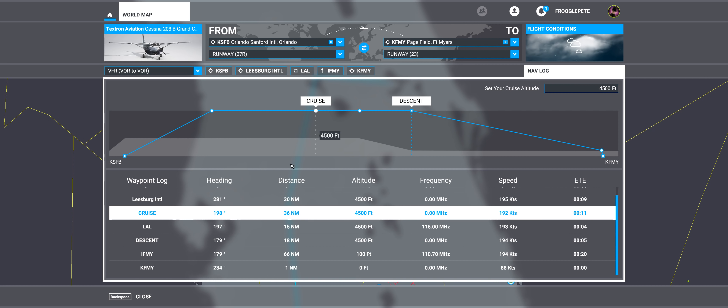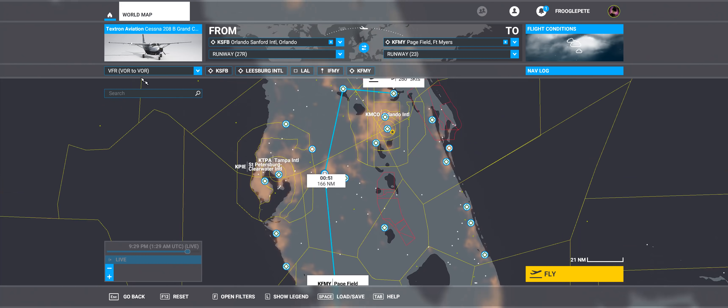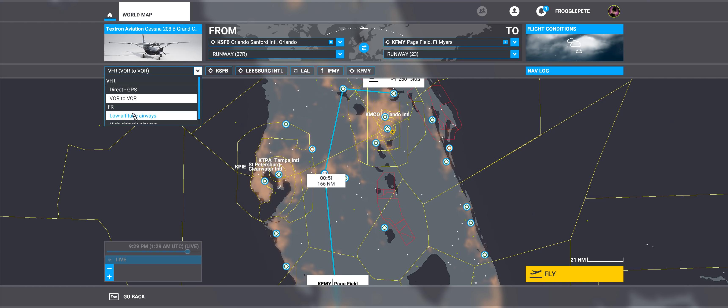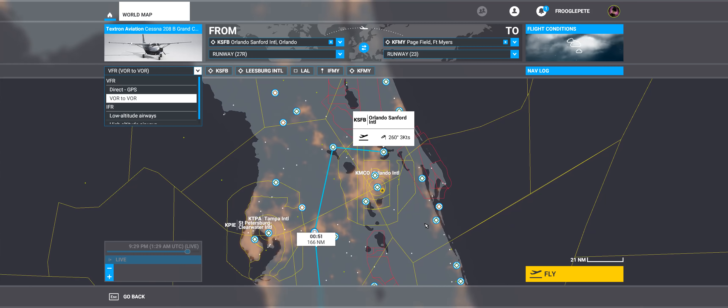So that is the flight plan feature in Microsoft Flight Simulator. As I said, you can go up here and make the sim do it all for you — but where's the fun in that? If you figure out how to use VORs and things like that, which I'll show you next week, it's actually a lot more fun to plan your own route because you can also start planning to take in various sights.